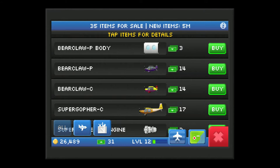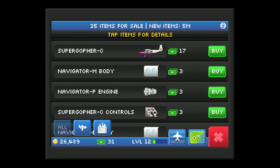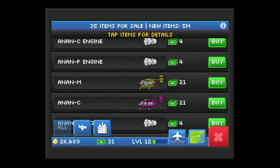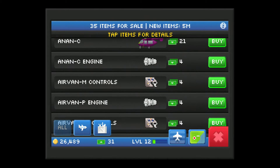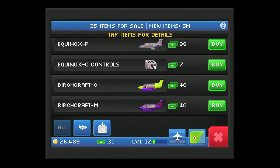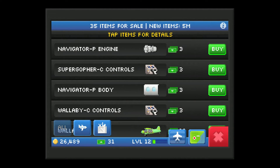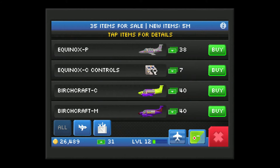Market — that's where you can get new parts of planes; you exchange for bucks. You can also unlock parts of planes by buying new airports, so this is not the only way to get them. They sell parts and full planes. There are three parts that make up a plane: an engine, controls, and a fuselage. Better aircraft will obviously cost more bucks.